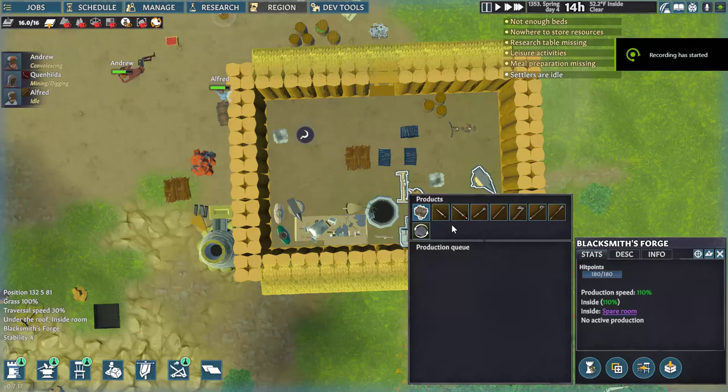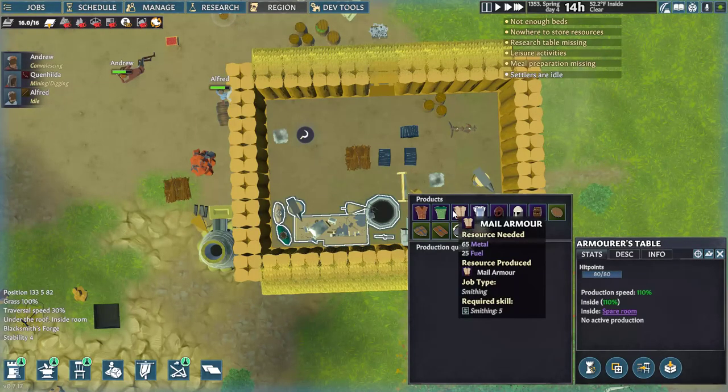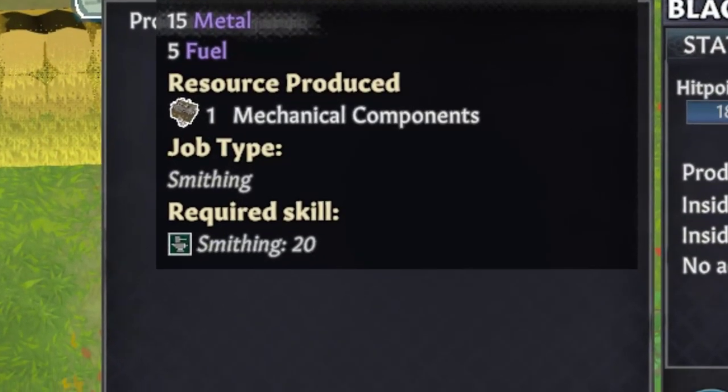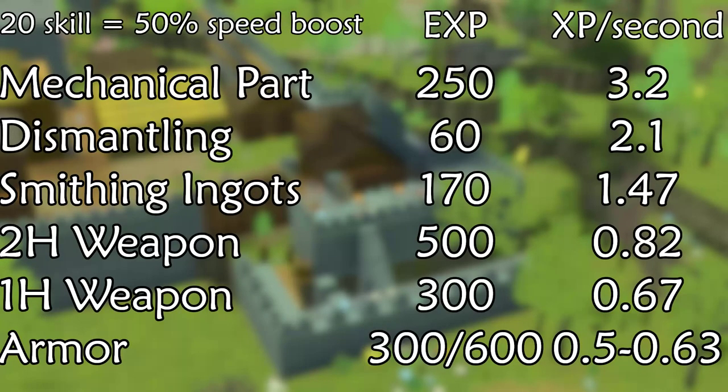There are a lot of choices for smithing, but material doesn't matter and the answer is fairly straightforward. The fastest rates come from making mechanical components, although these require a skill of 20. Next up is dismantling metal items that you get, then smelting ingots. Lastly, and I really do not recommend using this to train, you can make weapons and armor — but these offer the slowest experience rates in the game.